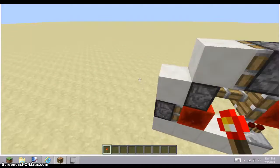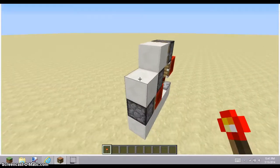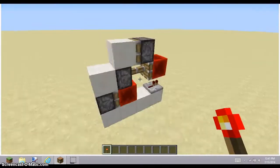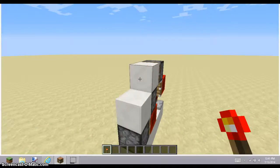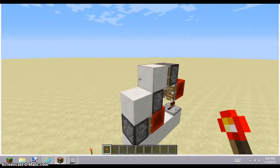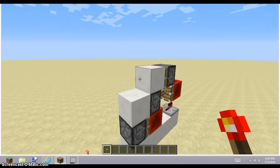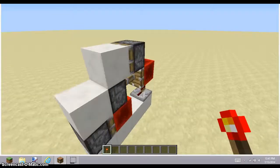Basically, what it does — it's a redstone torch key. So if you just put a redstone torch right there, then nothing will happen. You have to put it on the side of this block, and this piston will push it out. So nobody knows about it, but it will trigger that repeater for like a split second.